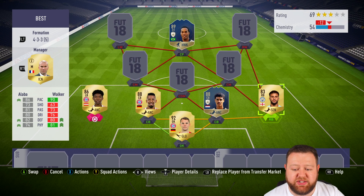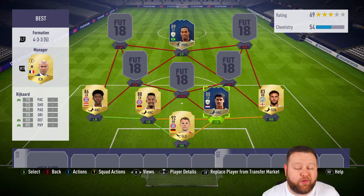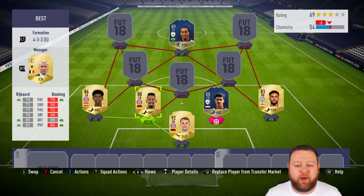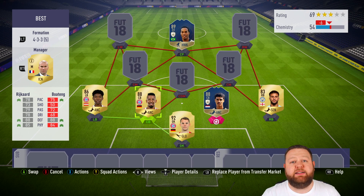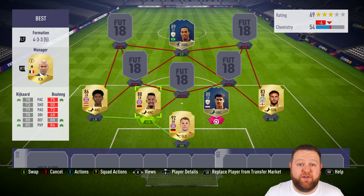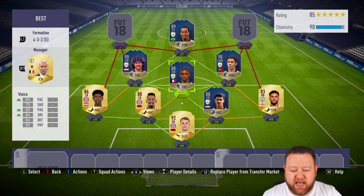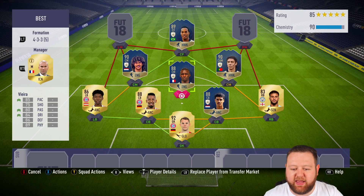My super defense features Kyle Walker at right back and David Alaba at left back — two very quick players that actually have a bit of talent going forward as well. And then I've got rock solid center backs in Jerome Boateng. Managed to pack him untradeable the other day — check back on the channel for the two-player packs because I got very lucky. And then, of course, Hanson Frank Rijkaard. He is just an absolute beast. I love him — he is my captain in this particular squad.